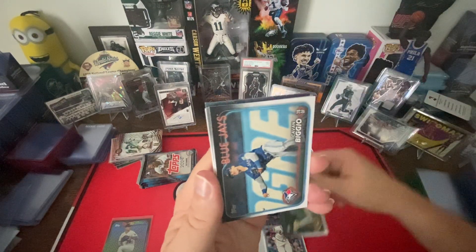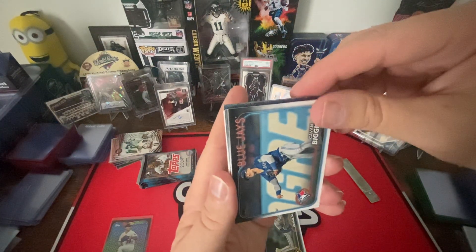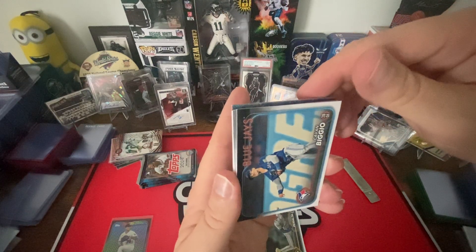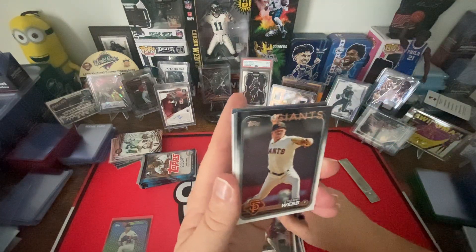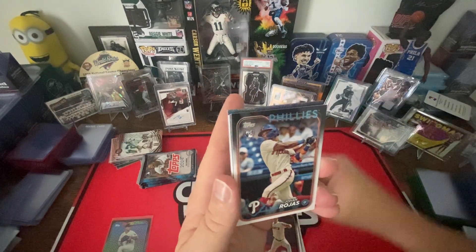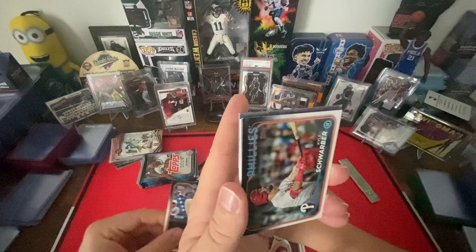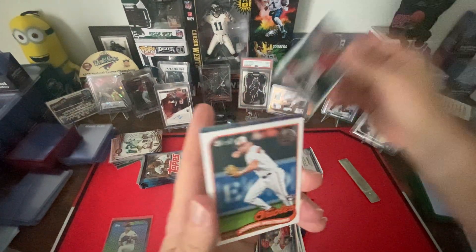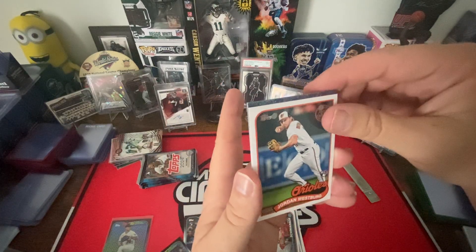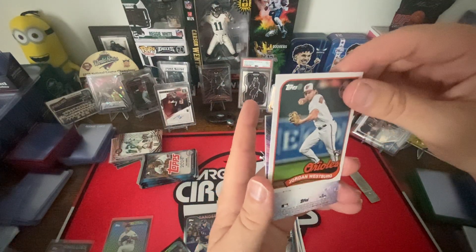Freddie Peralta, Kevin Gausman — how's that number — rookie. Ryan Nelson, Logan Webb, Johan Rojas rookie, rookie Schwarber, Bo Naylor future stars, Jordan Westberg rookie card.